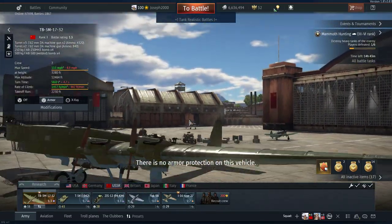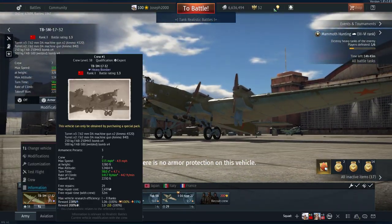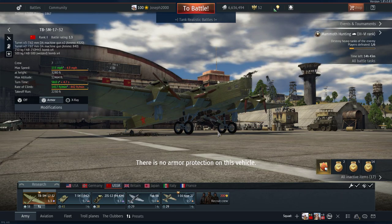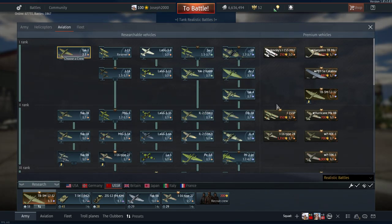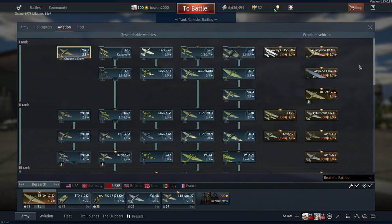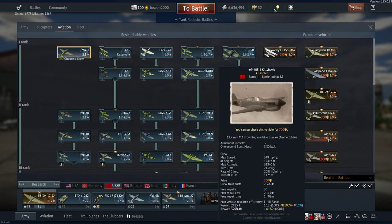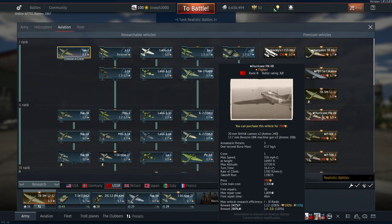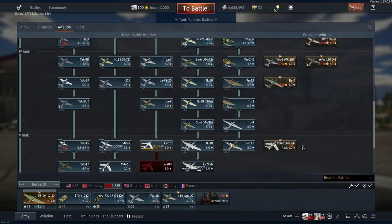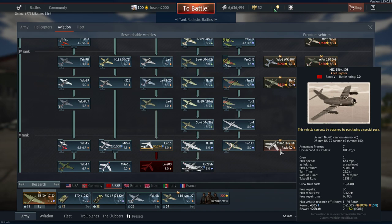Now onto my only USSR premium — the TB-3. Yes, the TB-3 is my only one. If something pops up during a sale I might get something, but there's nothing really in the Russian aircraft tree that interests me much. I might consider the Hurricane, P-40, P-39, or P-63, but anything else just doesn't really interest me. The MiG-15s are just pay-to-win planes that get you straight to top tier.